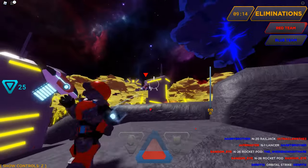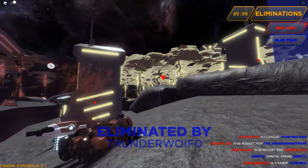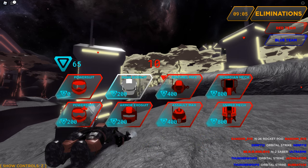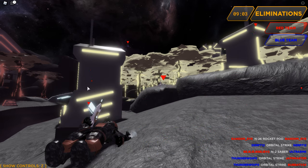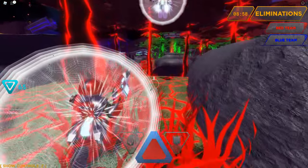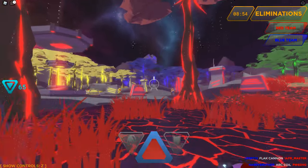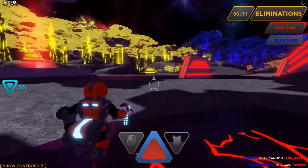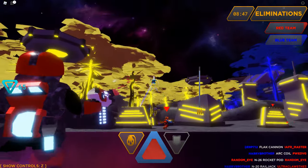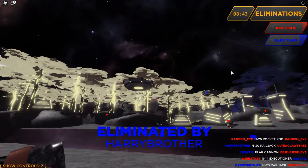There's a guy here. Is that a teammate? If I'm red team I don't like that there are red triangles over their heads — it makes me think they're enemies. It's a wild-looking map. You can also hit X to change your view — you can go first person or stay in third person. The red dots are teammates — okay, I'm just dumb. Got one!